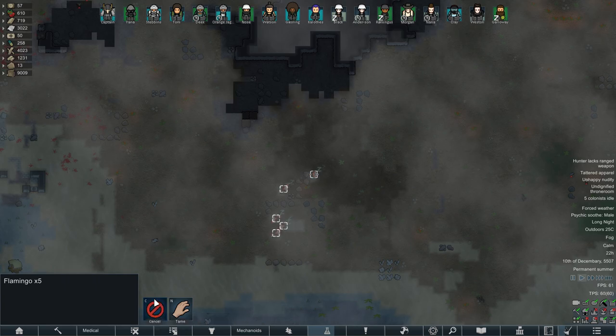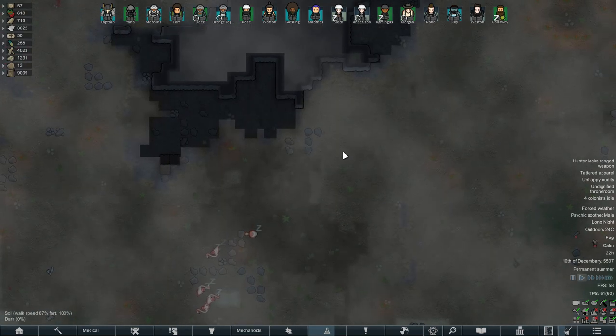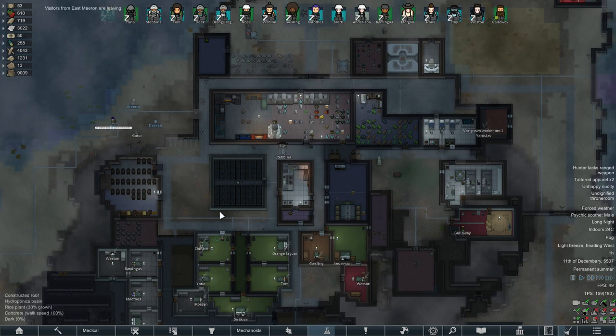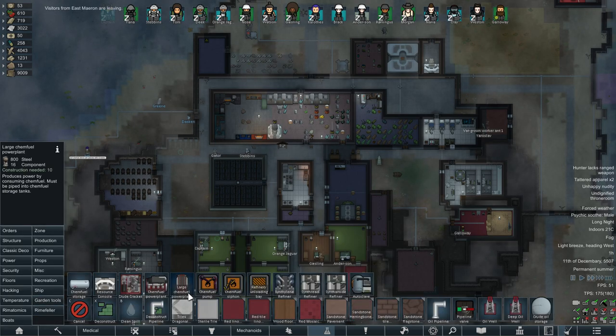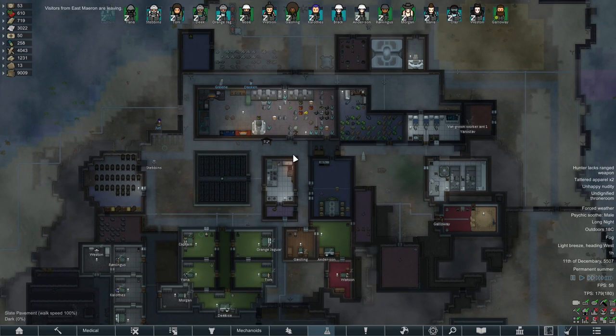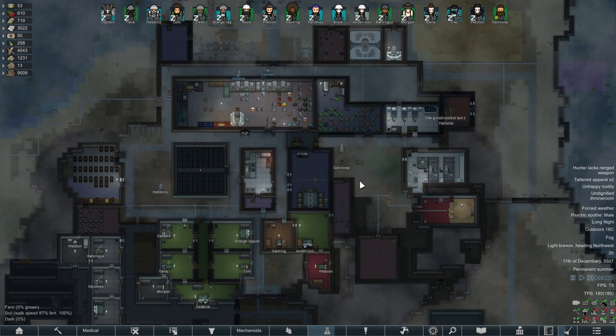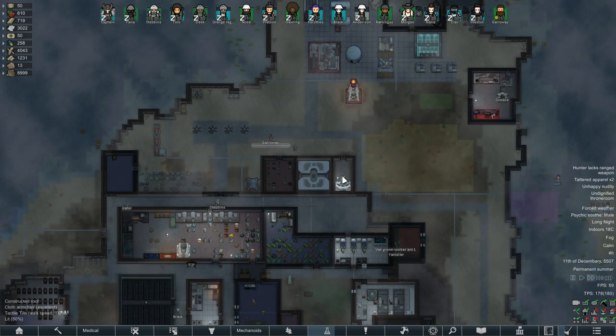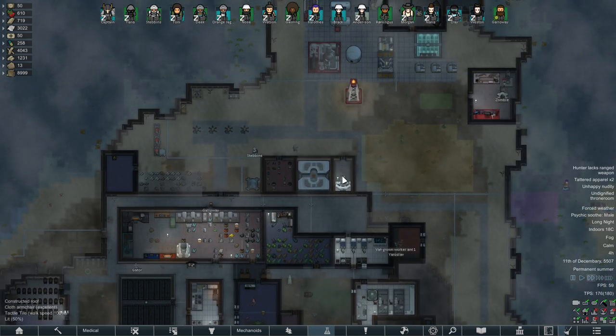We're going to start off by murdering a load of flamingo — always a good start. Someone also pointed out that all this slate pavement is technically flammable, and yeah, they were right. So if the base gets hit by incendiary mortars, the whole base will go up in flames. That could be a little bit of a problem.